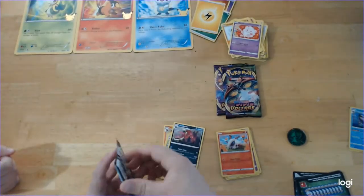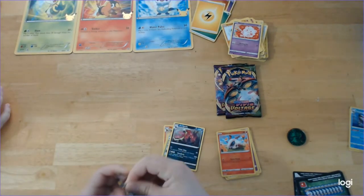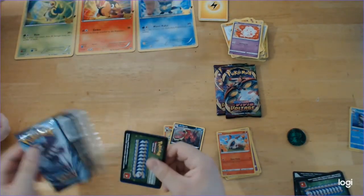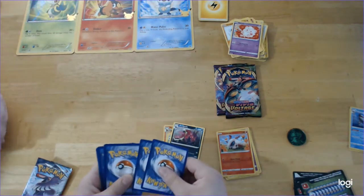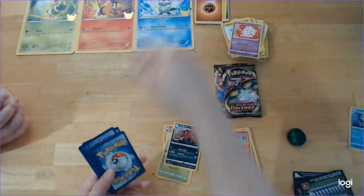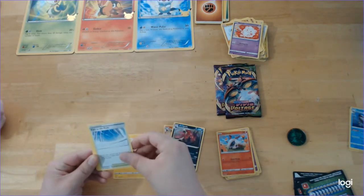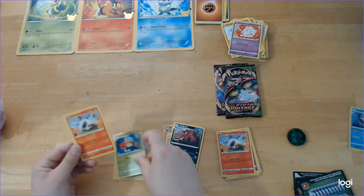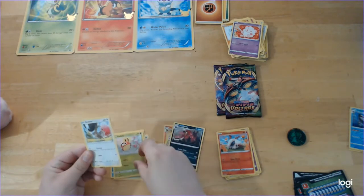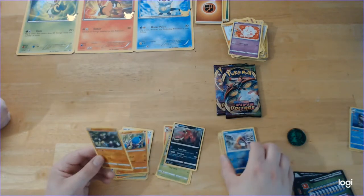Here's the last Chilling Reign pack — here's hoping Articuno treats us nice. I do like its new look. One, two, three to the front, and flip the Fighting Energy. Flaffy. Path to the Peak. Ledian. Larvesta. Sobble. Ledyba. Squawkabilly. Crabrawler. Reverse Foil Snorunt. And Passimian.